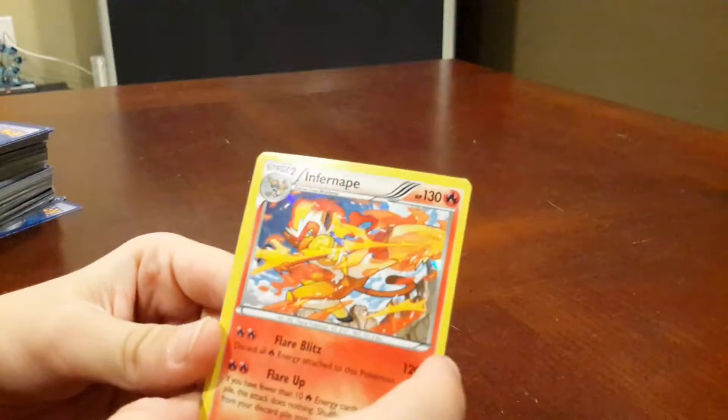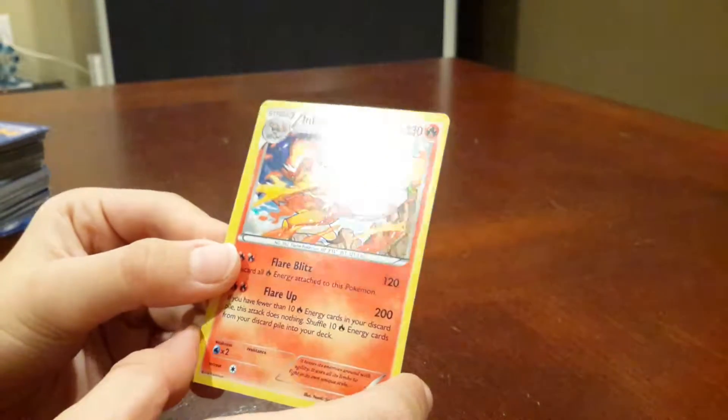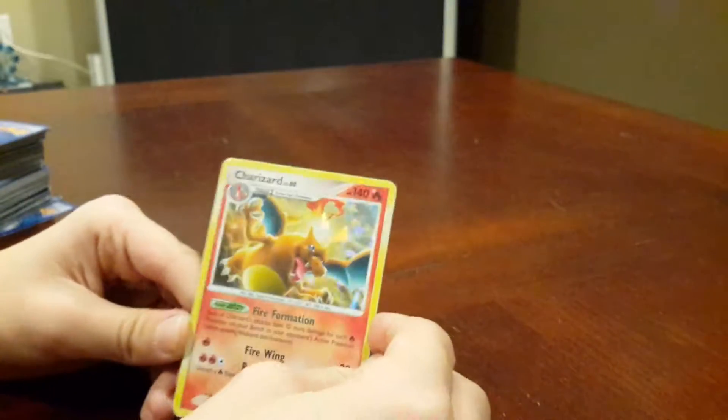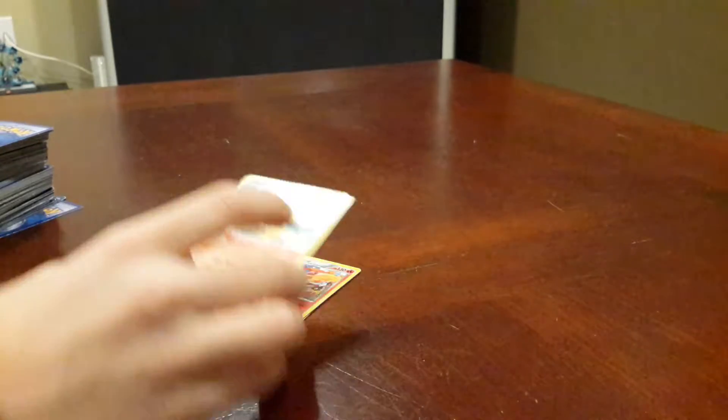Here's a Holo Infernape, as you can see — 2,000 damage. Holo art, look at that. Next card: Holo Charizard. This guy's worth $8. We don't know all of them exact, but we know this guy's $8.